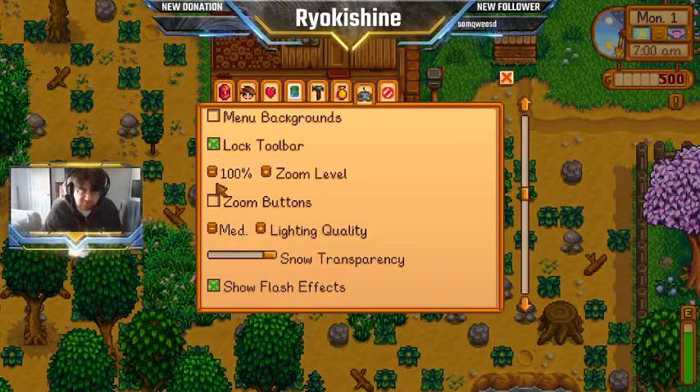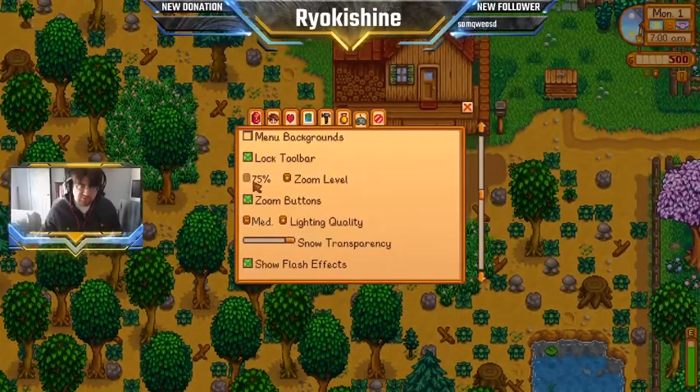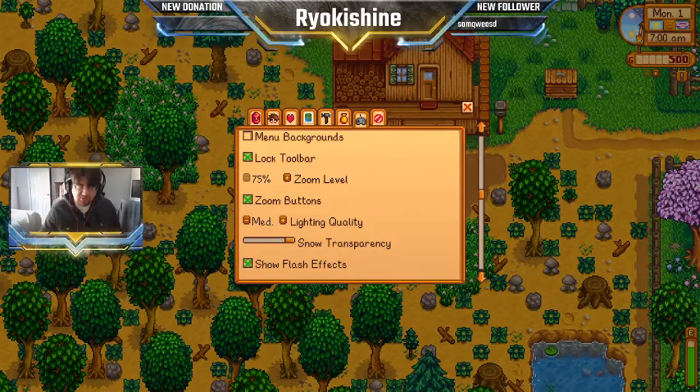Lock the toolbar so it's not moving around all the time. And then this is the other thing I think is a must — put the zoom buttons so you have zoom in and out right over here, and then zoom all the way out. Just look how much more you can see. This is the biggest one, the most important thing.